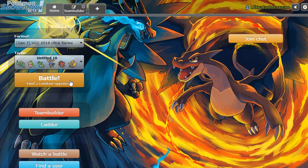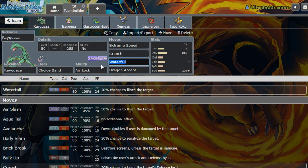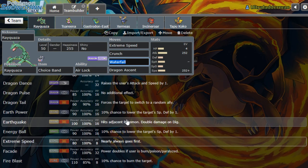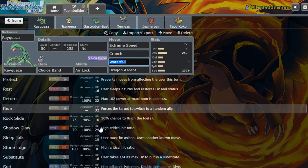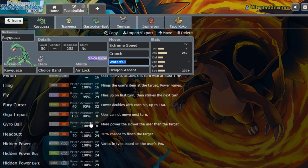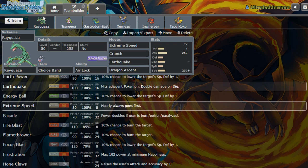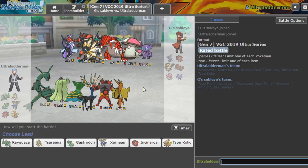Gastrodon also deals with stacked attackers a lot better than Scizor does, so it gives us that extra boost in the areas we were lacking. The one thing I want to change is getting rid of Waterfall on Rayquaza. I could go for Earthquake - I'm tempted. We don't really have anything that synergizes well to fire Earthquake off freely, but it's nice for spread damage and I don't like being locked into Waterfall. So we'll go for it - let's give it a test today.